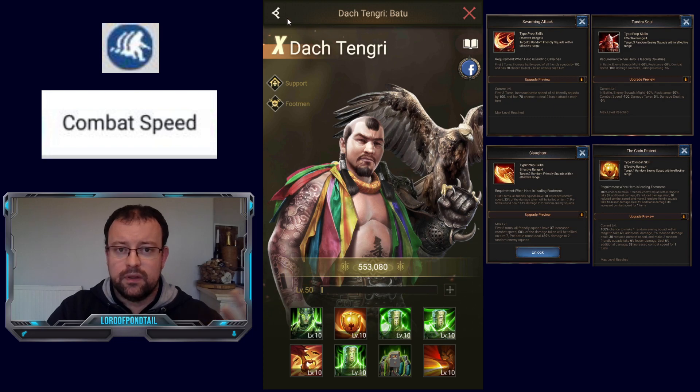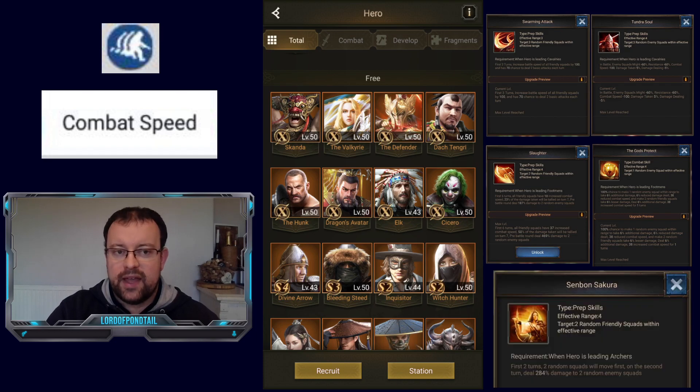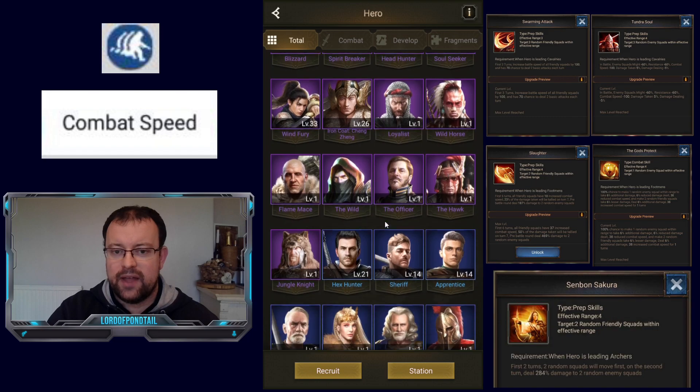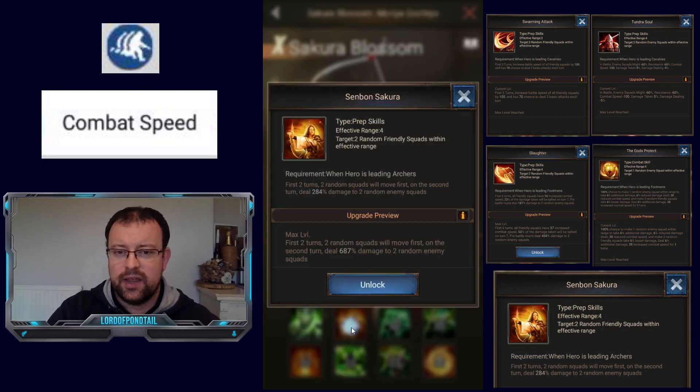Those are the four dynamic, chance-based skills that relate to actual combat speeds. Then there is one other hero in the game with a combat speed-related skill — Sakura Blossom. This is the main reason I rate her the best SX1 hero. Her Senbon Sakura skill two: for the first two turns, two random squads will move first. Ignore everything else about combat speed — if you're in a battle against Sakura, this skill will trump all other factors. It makes two of her random squads move first for the first two turns.